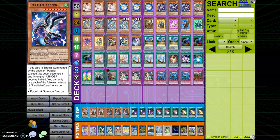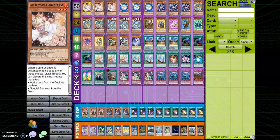Parallel Exceed is essentially a free Rank 4. When you use it in a link summon, it special summons itself at Level 4, and also special summons a second copy at Level 4 — boom, you've got yourself a Rank 4. We'll go into that when we start.